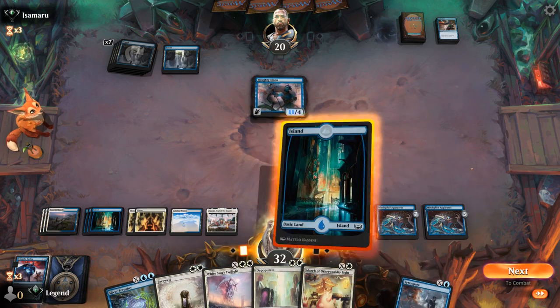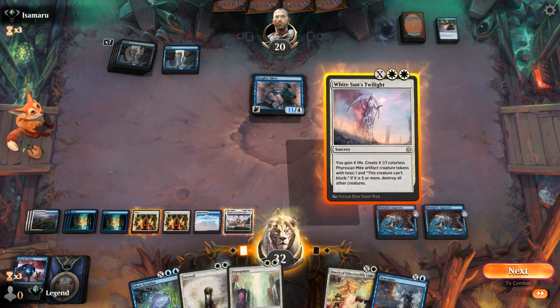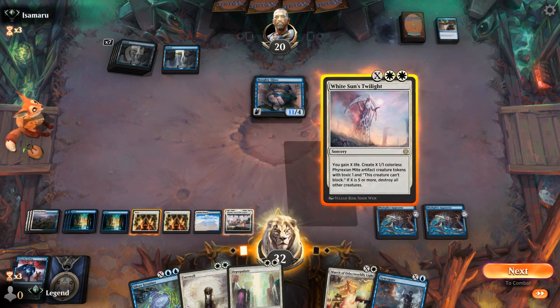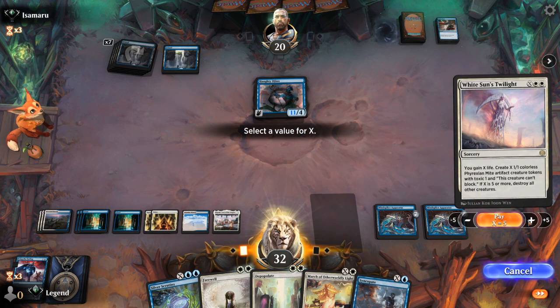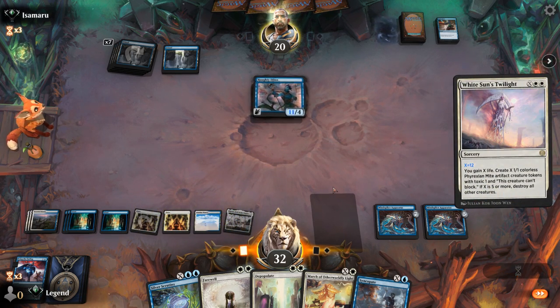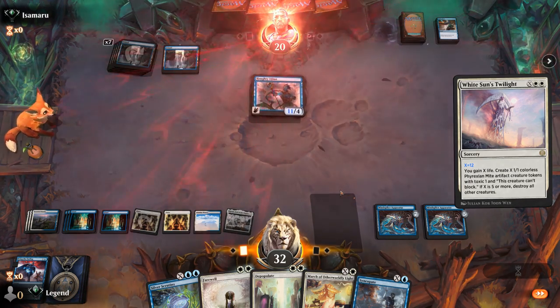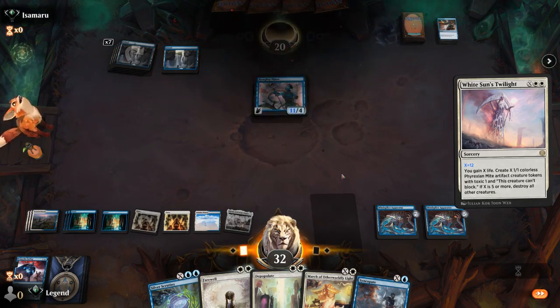We can cast White Sun's Twilight for 12 without really tapping out, with 12 counters on our apparatus. Our opponent explodes. Awesome — on to the next one.